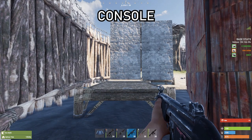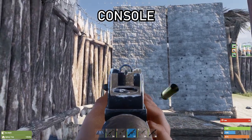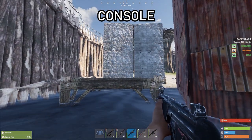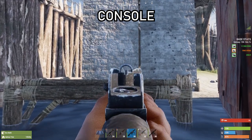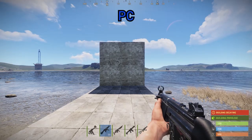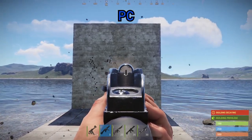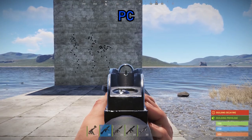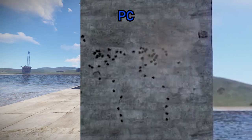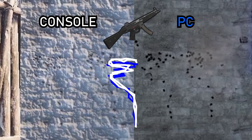And finally for the SMGs we'll look at the MP5 — in standing. Yeah, a little bit more horizontal recoil as you can see towards the end of the spray there. And in crouching as well — exactly the same. For the MP5 standing recoil on PC, and then also in crouching. Again for the MP5, the recoil patterns are identical between console and PC.